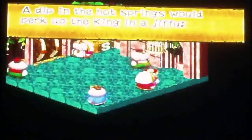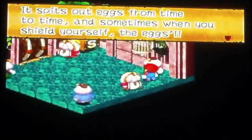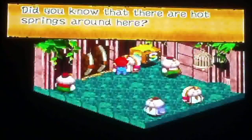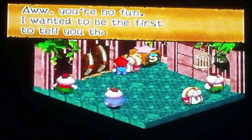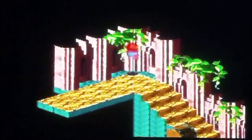A NPC says a typical hot springs would fix up the king in a jiffy — same for Pit in Kid Icarus Uprising, ha! Another NPC mentions: 'Valentina's got a huge egg in the middle room — it spits out eggs from time to time, and sometimes when you shoot yourself the eggs ricochet off you.' Did you know there are heart springs around here? Yes, I heard there were but I haven't gone yet. We also find there's a flower and a master key in a room nearby.